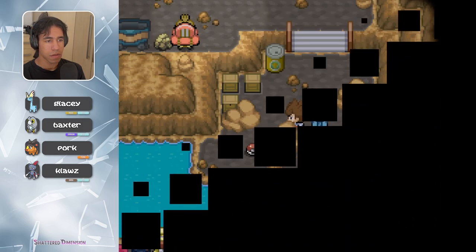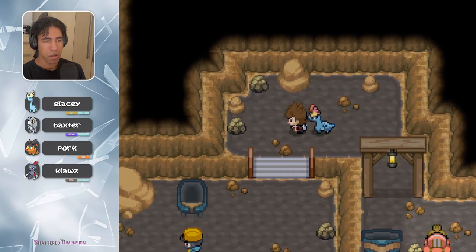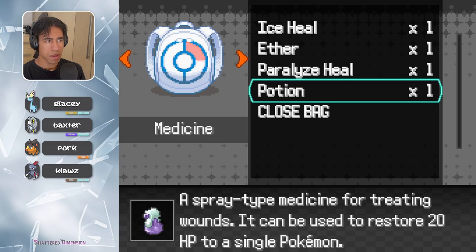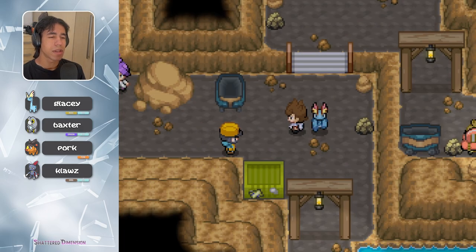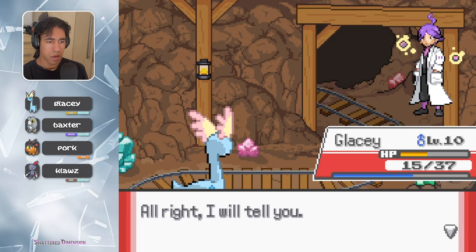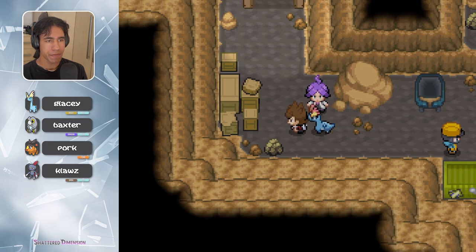Can I get that? Rock Tomb — I probably need Surf. Now is probably a good time to get Eddie Powell going. If you can beat me, I will tell you something interesting. The ice type can resist ice, water, and poison type. Don't ask me how I know it — I just know it. Cool, thank you bro.